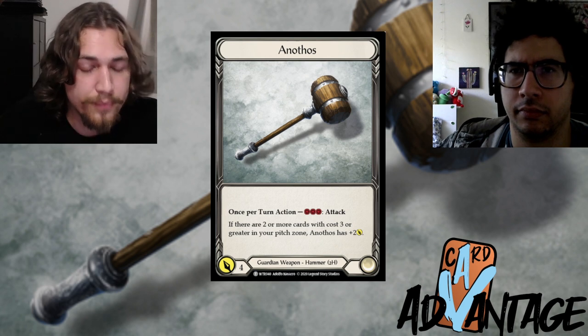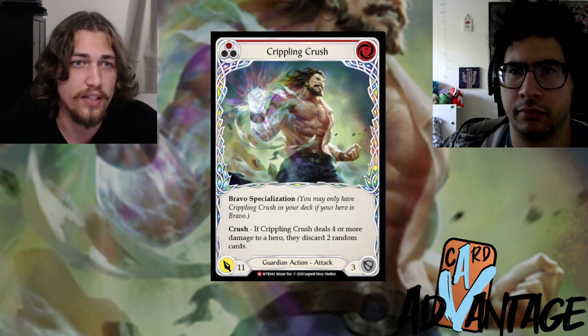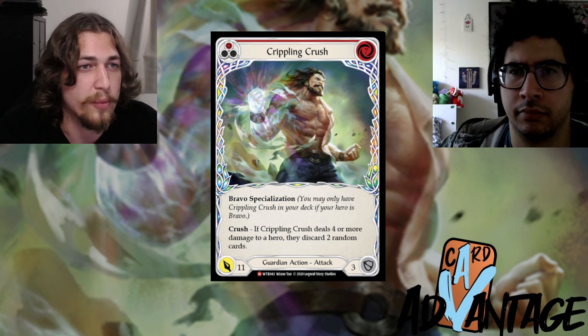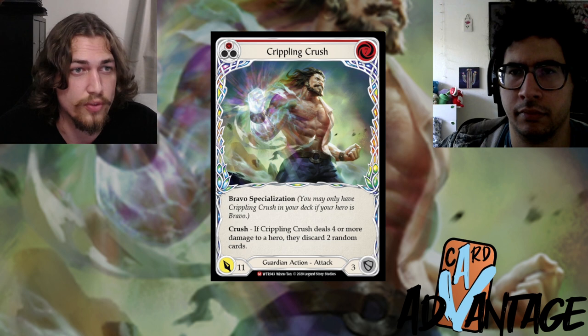If you set up your pitch stack with multiple Cripplings in a row, or a Crippling and then a Spinal followed by a Pummel, then another Crippling, and then a Terra Sunder or Arouse the Ancients, you start threatening their life total.